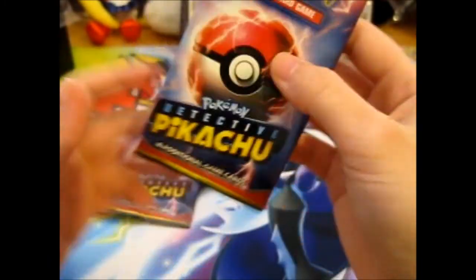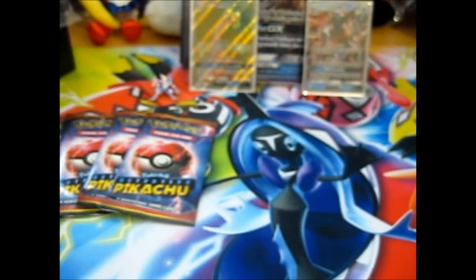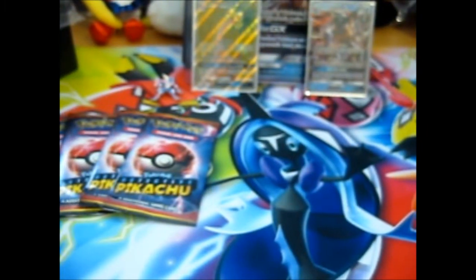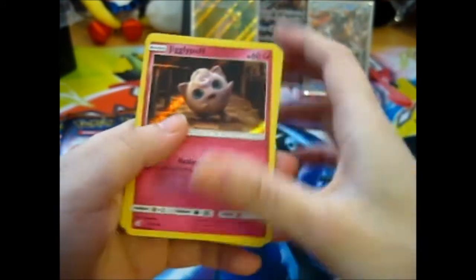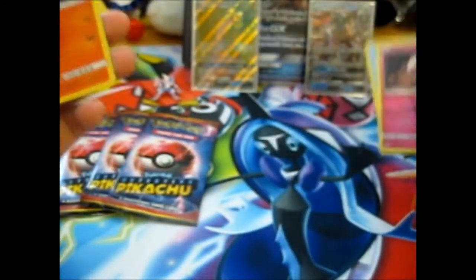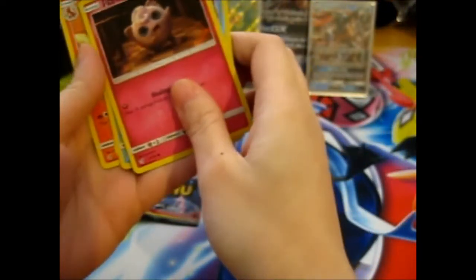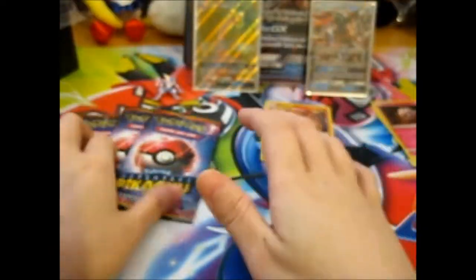Okay, now for the main event - the Detective Pikachu packs. Two, four, five - oh, there's five. What do we have here? We've got Wigglytuff, Psyduck, Magikarp. Yes! Another Charizard that I needed. I think I've got four now - I'll recheck. But definitely I need another Charizard because that's my second one.